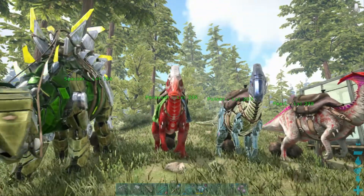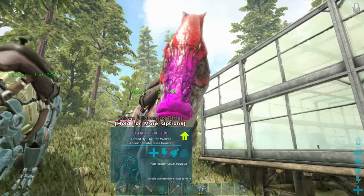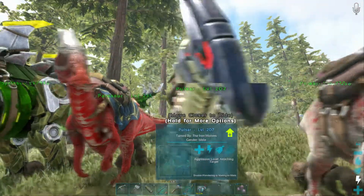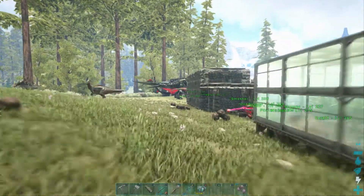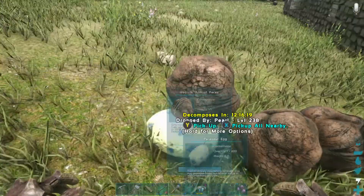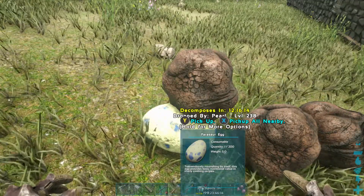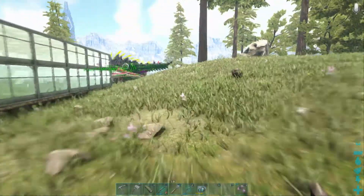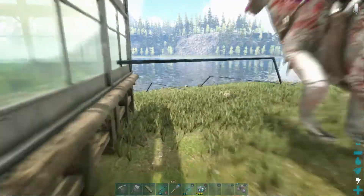Then I've got my Parasaurs — I've got three Parasaurs. I've actually got something special to show you. I've got a female, a robot, and a male. If we go to the back here — can you see it? There we go. A Parasaur egg! I've got an egg for my Parasaurs. That's my first section of dinosaurs.